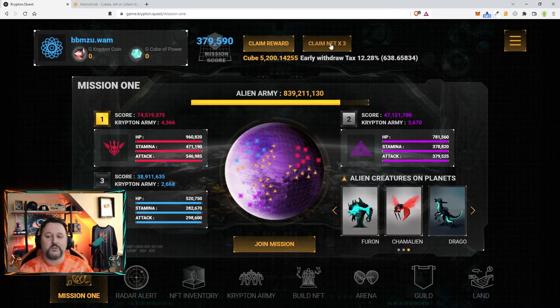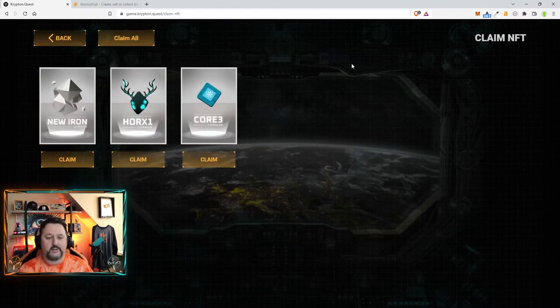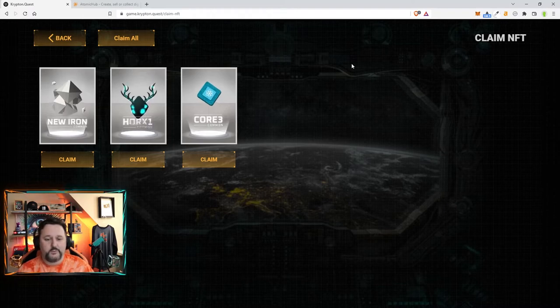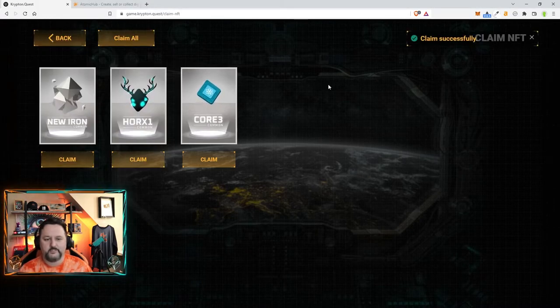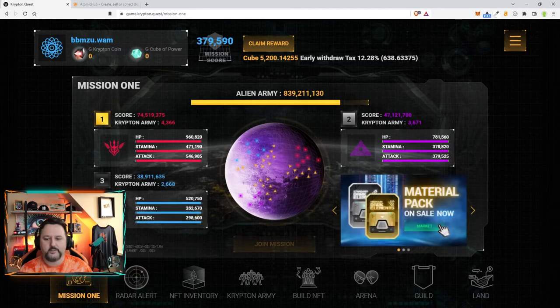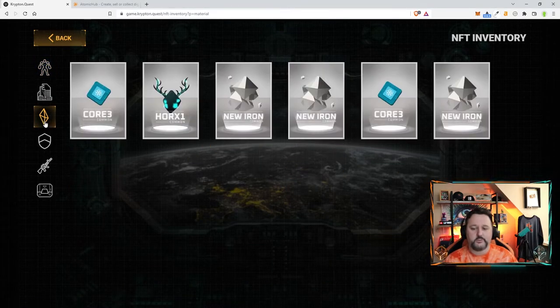So what we're going to do now is claim the three materials and see what they are. We go ClaimNFT — it says x3. Not the reward — the reward is your cube; the NFT is your NFT. Here we got one of each, which is perfect. You can claim them one at a time or claim all. We're going to choose Claim All, sign the transaction, and then go back. Now we can go into our NFT Inventory, choose Material, and see the materials we have saved up.